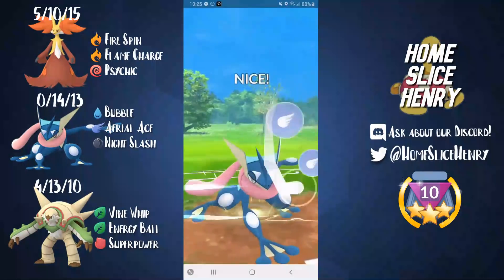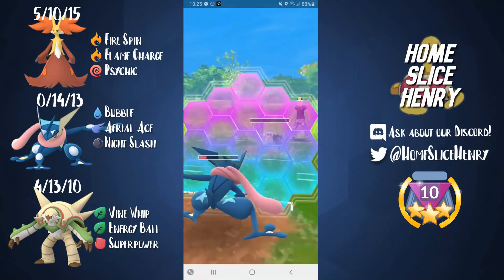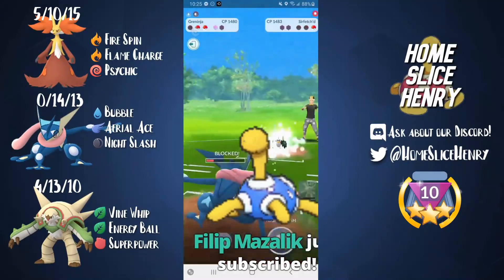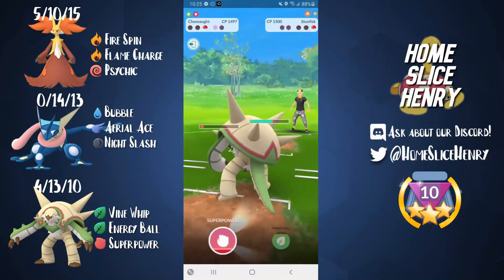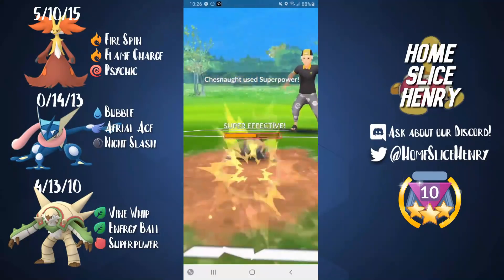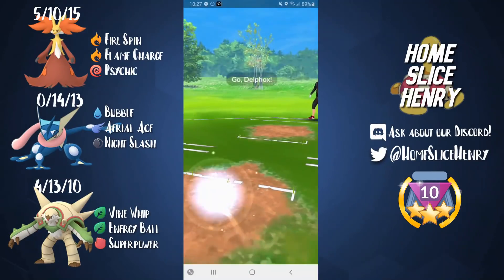Sirfetch'd comes out, and this is where Aerial Ace is incredibly helpful. Since I'm running Greninja as my safe swap, I have Aerial Ace so I have some play if I safe swap and they counter with a Fighter or a Grass. We take them out. Stunfisk comes back in — I let the charge move go because Chesnaught is going to get to the Superpower. I over-farm by a little, go for the Superpower, and this takes out that Stunfisk, giving me the win. Back-to-back wins, starting out really strong with the triple Gen 6 starter team.